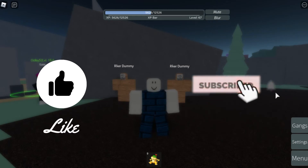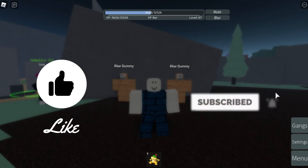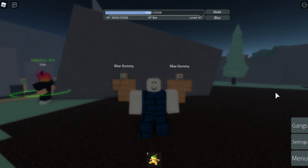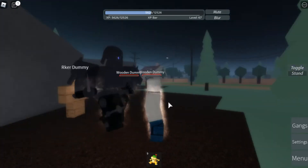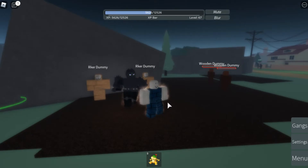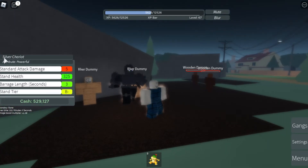Hello guys, welcome to this video. Today we are playing Stand Upright and I'm going to showcase the stand I have. This is the stand right now, and if I show you the menu, this is the name of the stand — it is Silver Chariot with the attribute of Powerful. So what does the attribute do? Attribute is a buff.